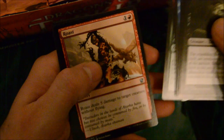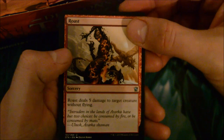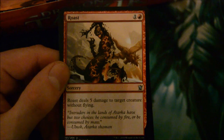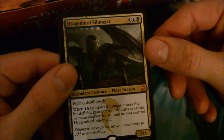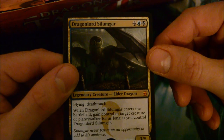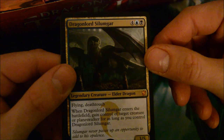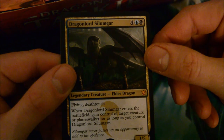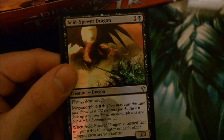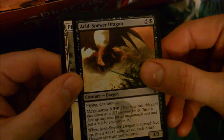Going straight to the uncommons - Roast, awesome uncommon. Our first rare is a mythic: Dragon Lord Silumgar, a 6/4 for 3 and 5, with flying and deathtouch. When Dragon Lord Silumgar enters the battlefield, gain control of target creature or planeswalker for as long as you control Dragon Lord Silumgar. Awesome! And we have a foil as well. Nice booster pack - mythic and a foil.